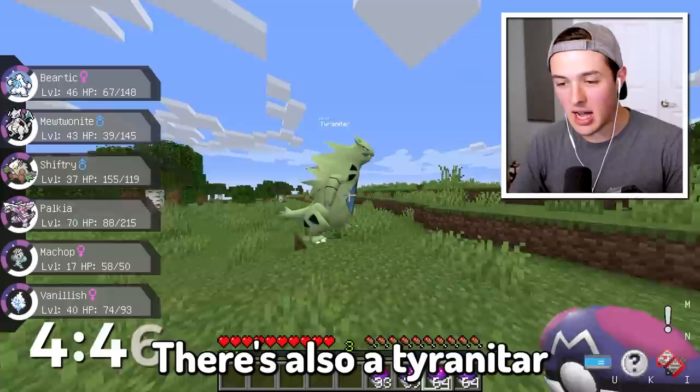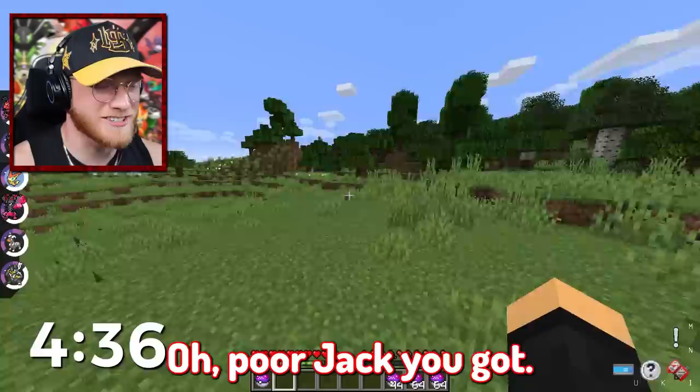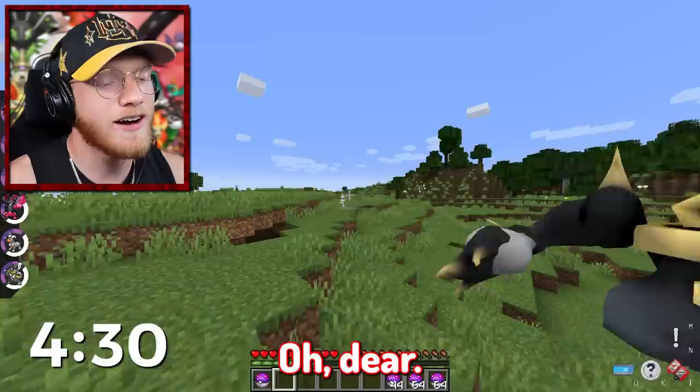There's also a Tyranitar right there — if I had green I could capture that. Look at that, we got our first purple Pokemon: a Poipole. Poor Jack. Look at this Pokemon — if this was still last round I definitely could have caught this Marshmettle. But I've got stinking orange this round.